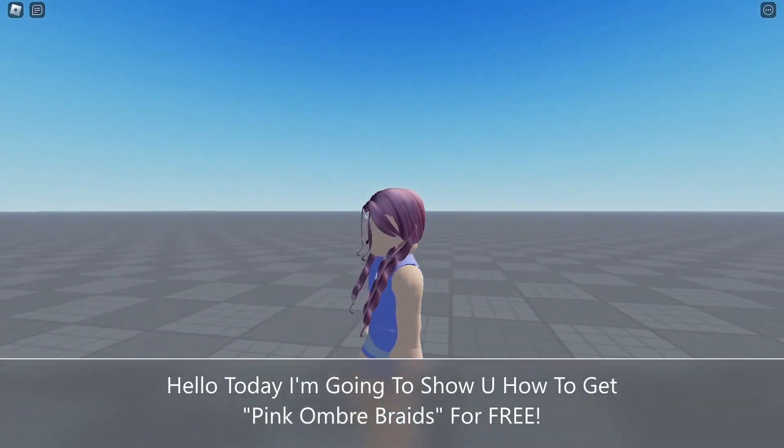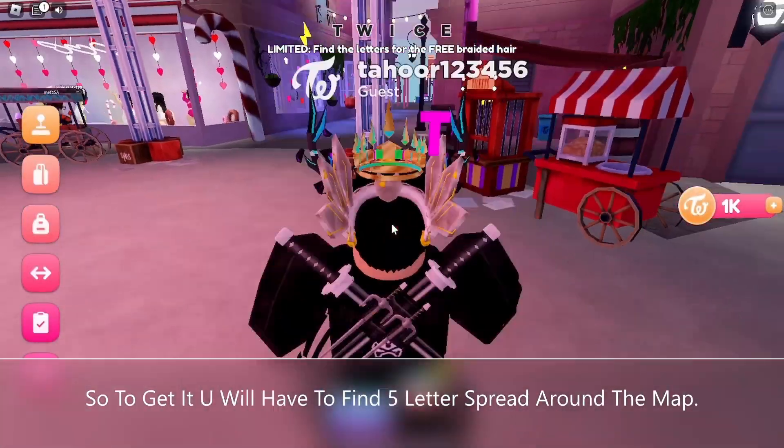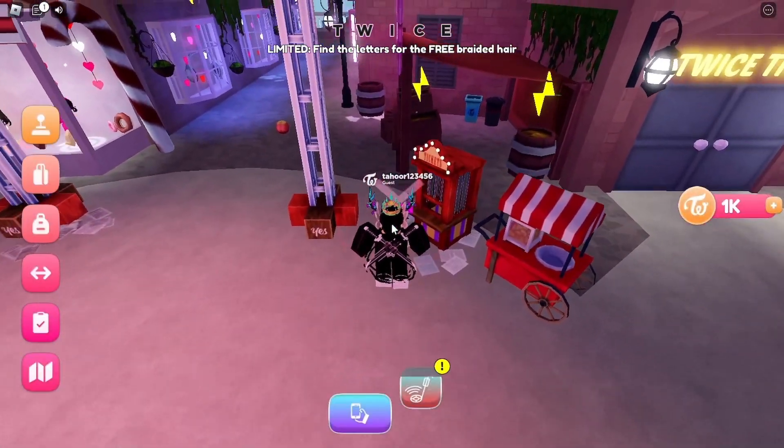Hello, today I'm going to show you how to get pink ombre braids hair for free. To get it, you will have to find 5 letters spread around the map.